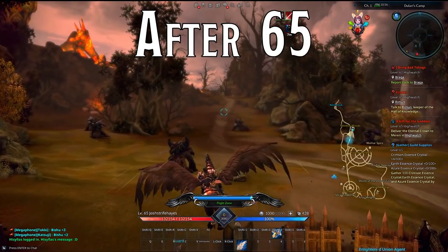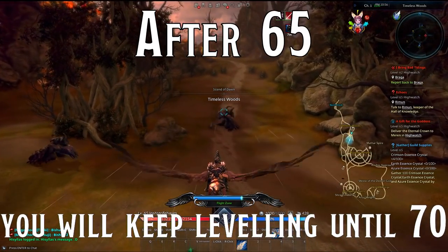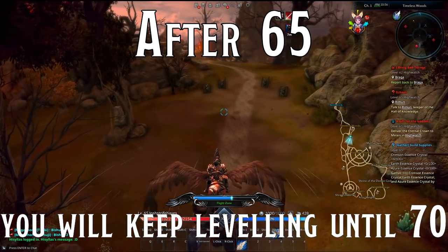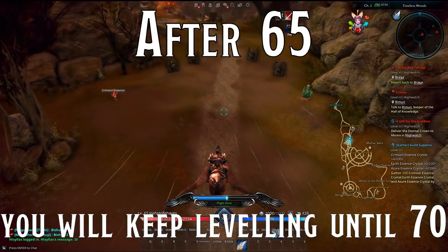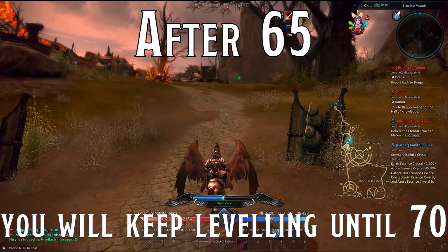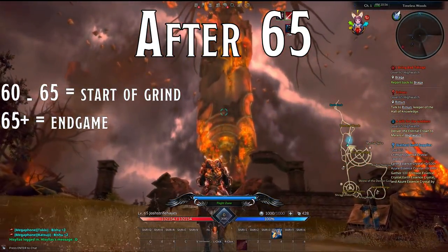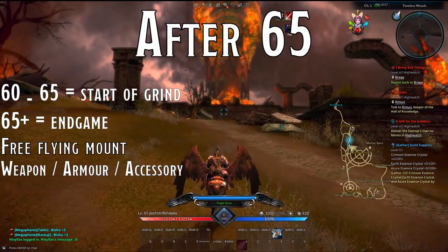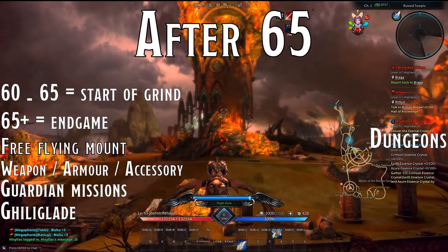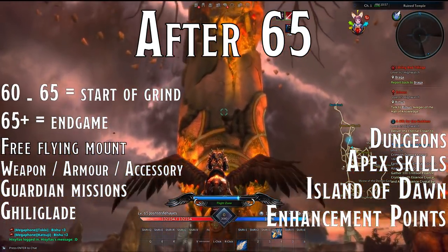After level 65: 65 isn't the level cap — currently that's 70 — but very little about your gameplay will actually change. Level 70 is more for show and prestige and less actually required. Post-65 questlines are harder, and dungeons will likely be released for the 70-plus levels eventually. But as it stands, 60 to 65 is the start of the grind, and 65 is the true level where you gain your free flying mount, weapon, armor, and accessories, guardian missions open up, the Gillaglade can be run daily, dungeons get harder, apex skills can be worked toward, Island of Dawn glyph hunting can begin, and you can start spending your enhancement points.